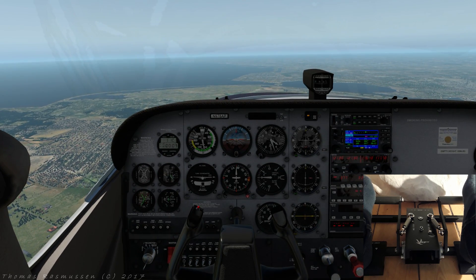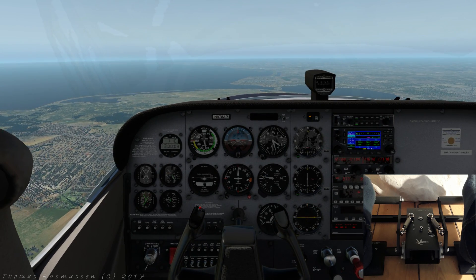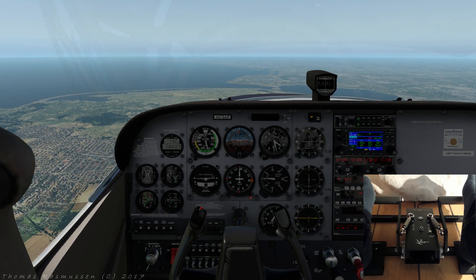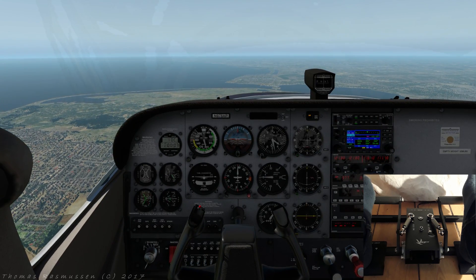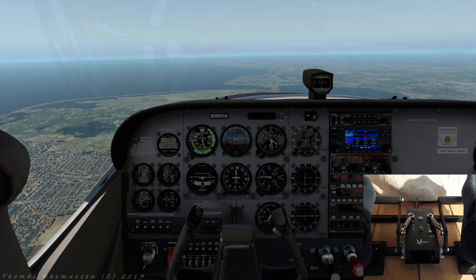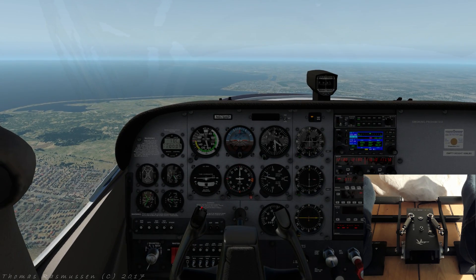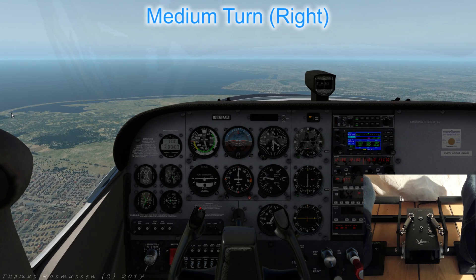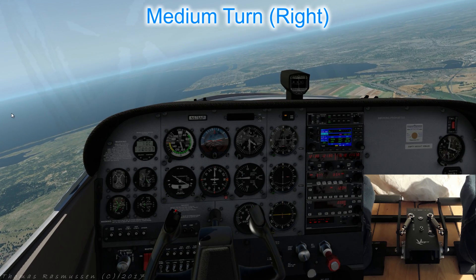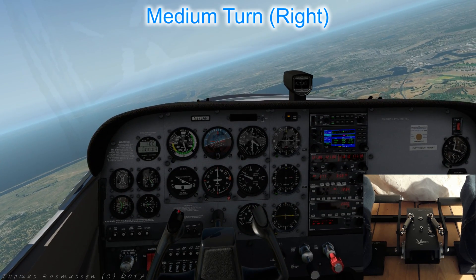Assuming you were properly trimmed level before we began and the turn wasn't too messy, the aircraft should return to its nicely balanced straight and level state. A turn to the right is the same except in the other direction. If you have used the middle of the view for attitude reference there should be no difference. A point of note for real life flying is that for this same principle to apply you must reference the horizon to a point on the nose or instrument panel directly in front of you, not the middle of the nose or instrument panel.